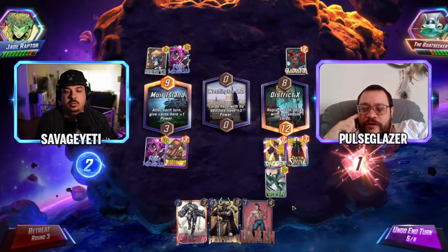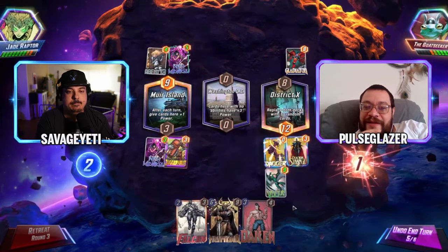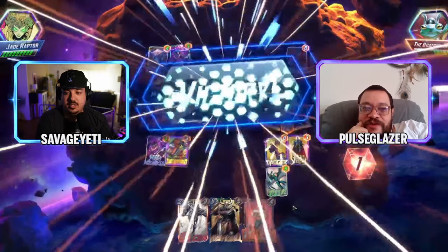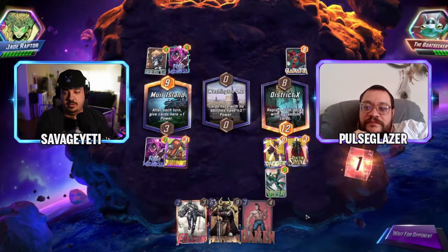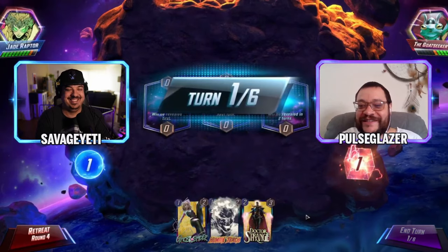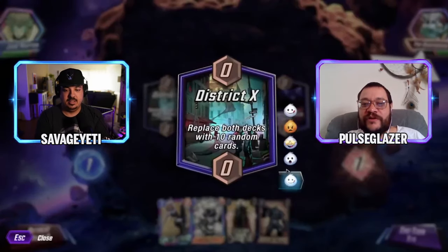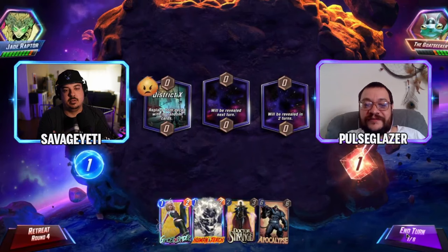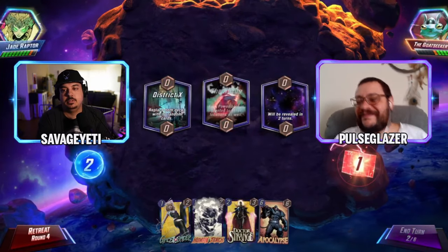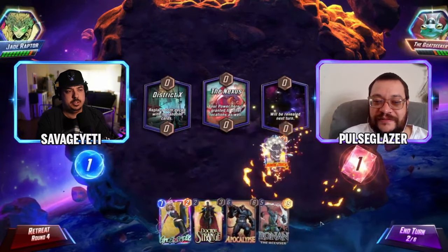Who snapped? There's a way to read the box but it's confusing. The opponent retreated so the snap came in from Jade Raptor. A second District X appears — the commentators wish there was a tournament mode where ultra-rare locations like District X, World Ship, and Ego are disabled. It would be better for competitive play.